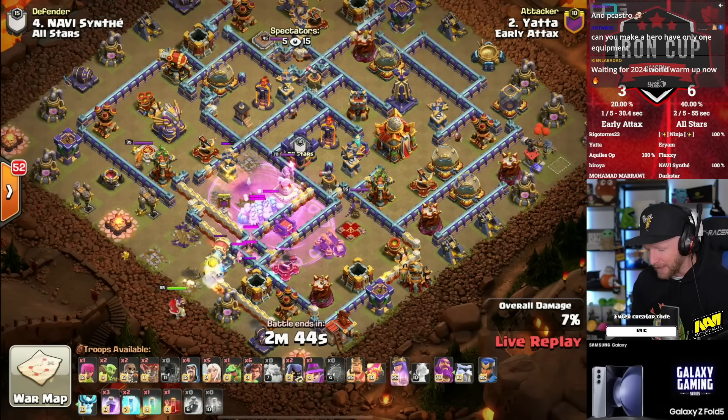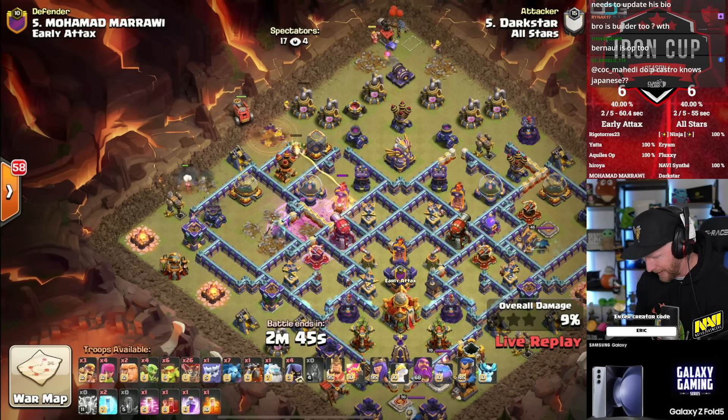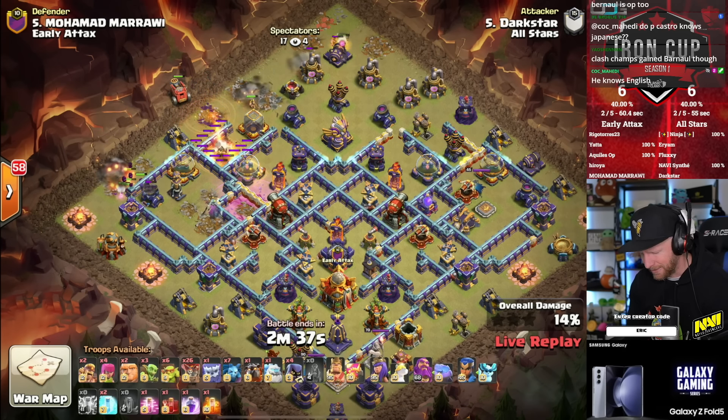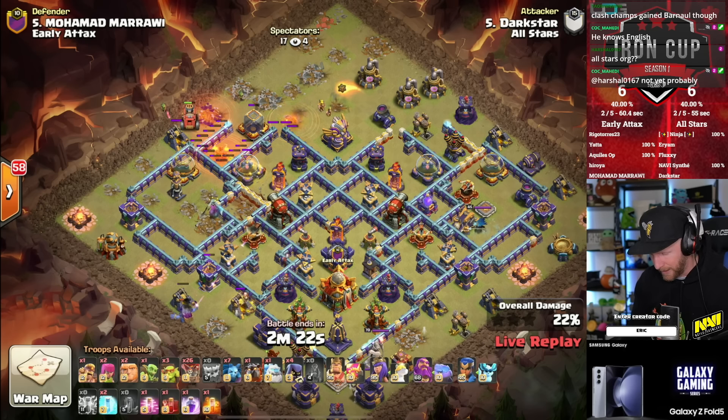Overall time is in the advantage of All-Stars right now. Darkstar — formerly playing for Strut, now on this new All-Star lineup — will be returning fire. Let's see what he can do with a bit of lightning: a Lalo with some Super Barbarians and Giants to support. Lightning is used to take out the defensive Queen, and he did use a Quake as well, looks like going after the Scatter Shot. Does six lightning take out a max level Queen? I guess it does — I wasn't sure how many lightning you need to take out the defensive Queen with the new level of lightning.